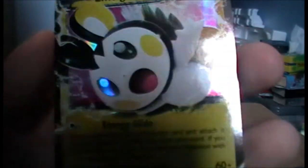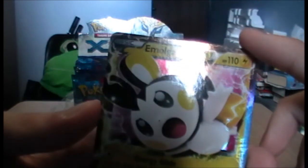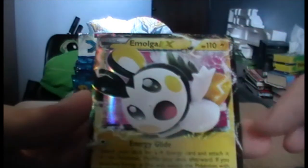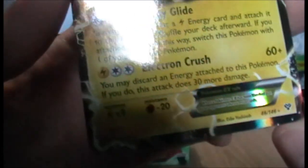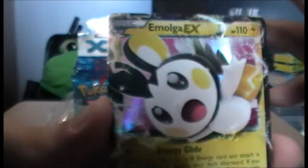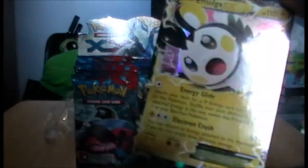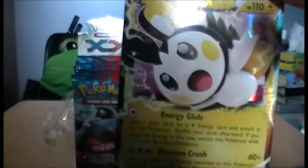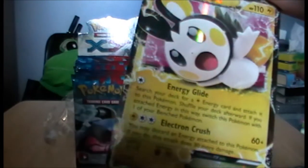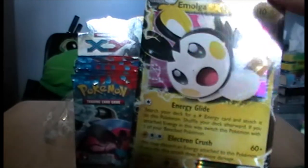And an Emolga EX! Who thought an Emolga would get an EX card? Well, right — Emolga has an EX card because it was clearly due one. Wow, that's cool — an EX in the second pack. Not sure how many EXs are in each booster box but I'm imagining only a few, so one of them is Emolga. His eyes shine — that's awesome.